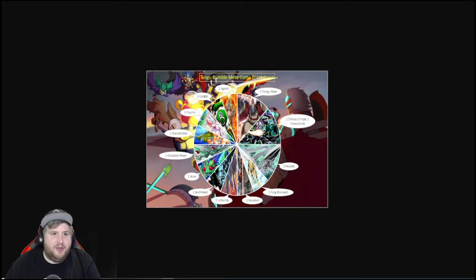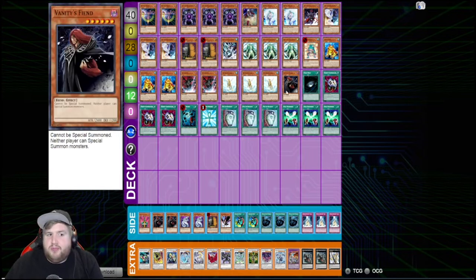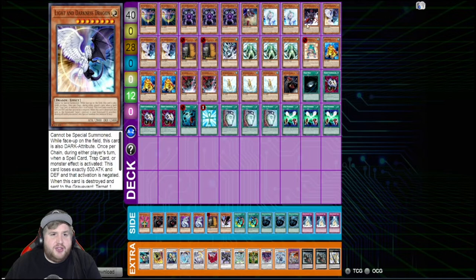Starting off, we have Halfar playing Frog Monarchs. I've kind of criticized Frog Monarchs for not doing that great — I feel like it's kind of an inconsistent deck. But Halfar took it to this tournament and then also played it in Tengu Rumble, improving the list each time, and he actually topped both, which is crazy. He ended up getting fourth place with this list.